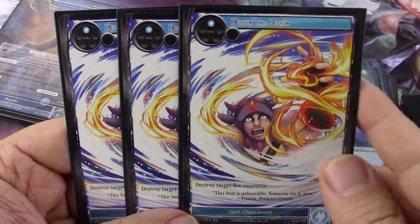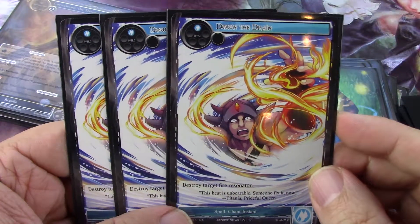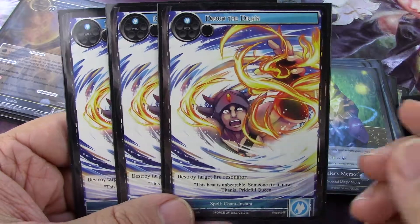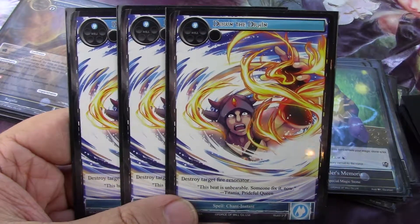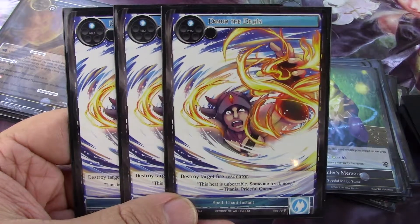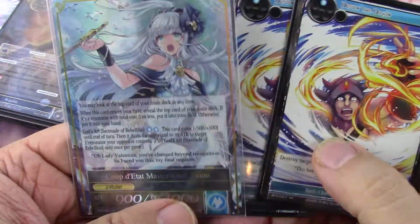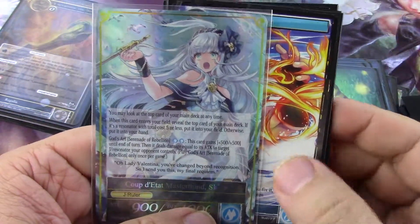I'm going to end the video with this card: destroy target fire Resonator. So it'll definitely hit Guinevere — I would take out a Guinevere with this one and feel happy. So I'm done with the Xi'an deck. That's three out of four. In the next video, I'm going to discuss the last of the four decks.